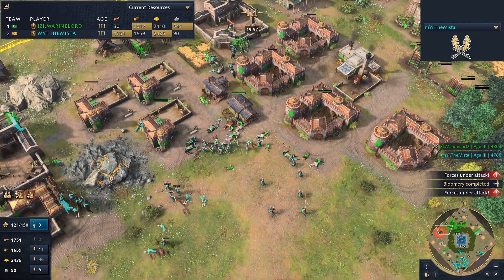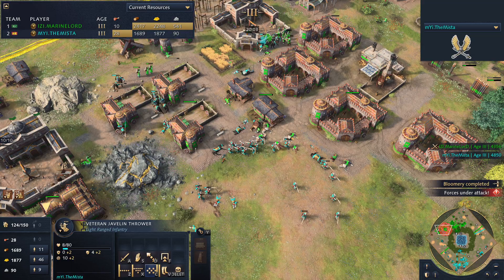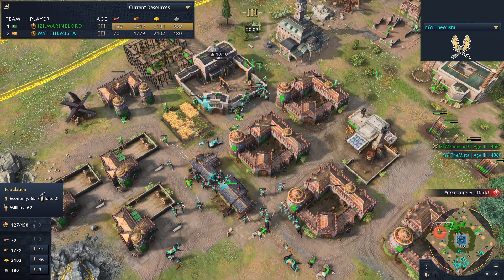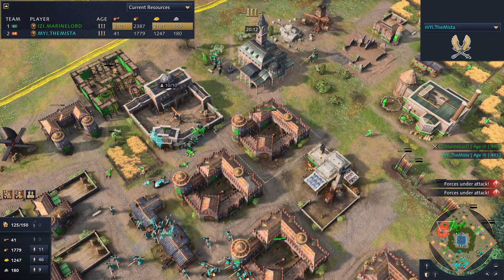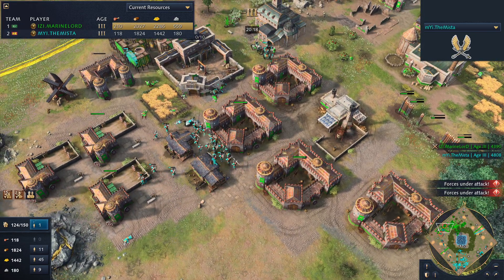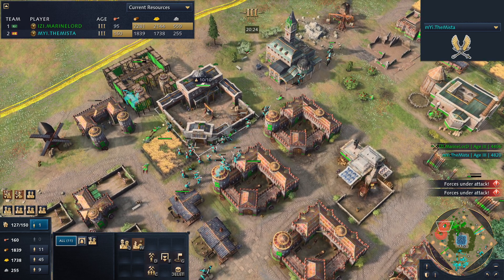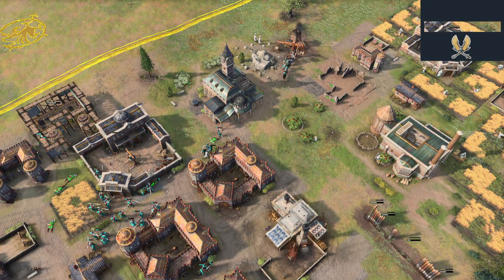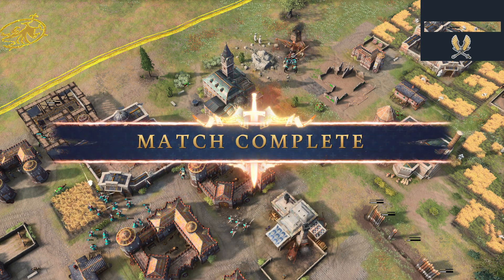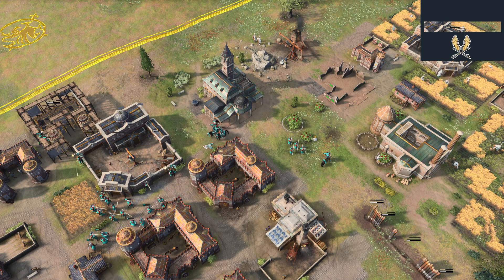The Mister is heading forward towards the base and Marine Lord's base is overrun — under serious attack. Lots of military pressure from the Mister, pushing Marine Lord back towards the middle of his base. Marine Lord losing a lot here — 65 villagers for Mister, 125 for Marine Lord, but Marine Lord only has five military units versus 59. Marine Lord over-boomed and didn't produce the army he needed. He had gone towards the middle for economy, but it was too late — the landmark comes under attack, Marine Lord taps out, and the Mister takes this game.